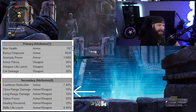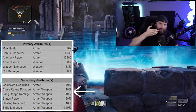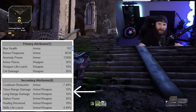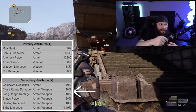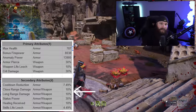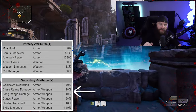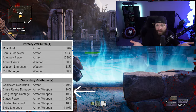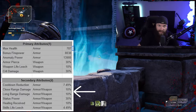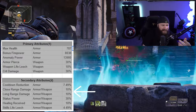Close range damage and long range damage: the game considers close range to be anything 10 meters and closer, and long range to be 18 meters and further out. That means there's a no man's land between 10 and 18 meters where neither bonus applies. You'll notice when something is running at you from far away and you have a lot of long range damage stacked, your damage drops off once it gets closer than 18 meters, then spikes back up once it's within 10 meters if you also have close range stacked.